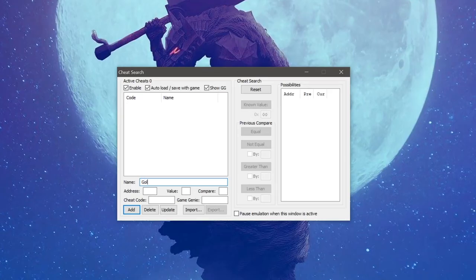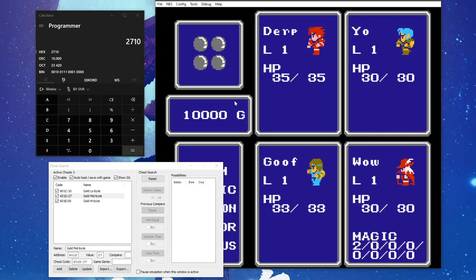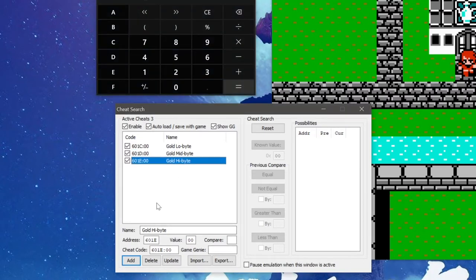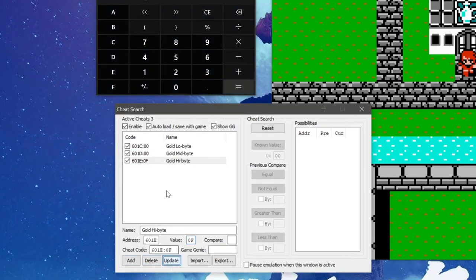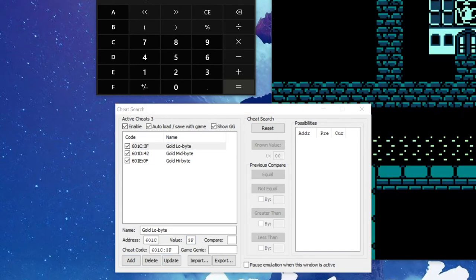My next step was to confirm the location using the Cheats tool. The FCEUX Cheats tool acts similarly to the old Game Genie — it lets you choose a memory location in the game's RAM and override the value. To test the party's gold location, I set up a simple cheat that would keep my gold count fixed to 10,000, then checked the value in the menu and tried to buy some items to see if the value remained fixed. After a bit of trial and error, I determined that the party's gold is stored in a 3-byte unsigned integer at memory locations 61C through 61E.